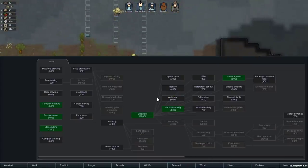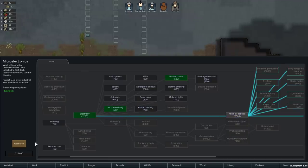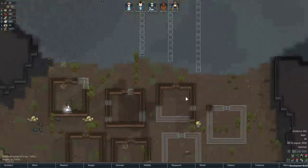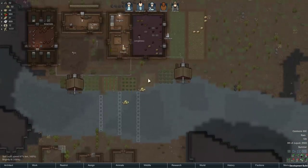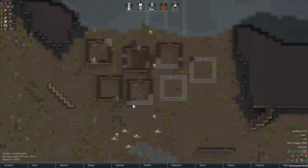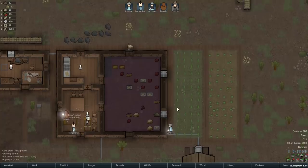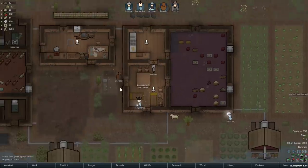In terms of research: tree sewing, and then in the cocoa. I suppose we should get electricity research, then go to microelectronics — it unlocks a lot of trade things and stuff we want. We have our electricity, and when these bridges get done, hopefully we can run power through there. Everyone's busy doing all the repairs.